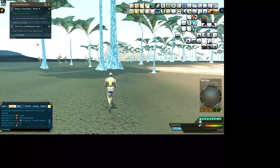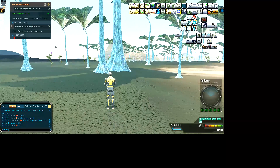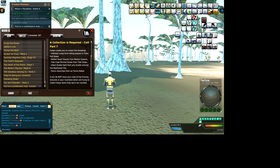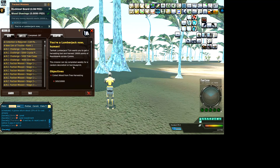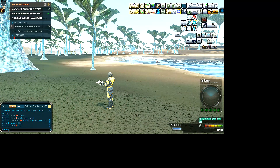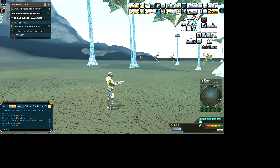With this new tree cutting mission they're giving out decorations or something. Let's see: 'You are a lumberjack now — Tanhawk Lumberjack Zinn wants you to get a harvesting tool and harvest 10,000 points of moon boards across Sirene.' This mission can be completed weekly for a random decoration or tool blueprint. Collect wood from tree harvesting — so we're gonna get this mission done.